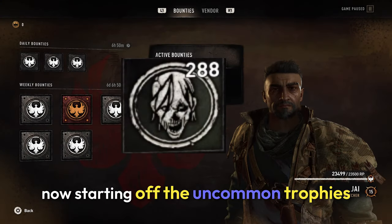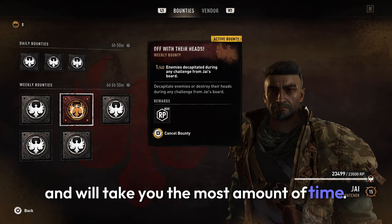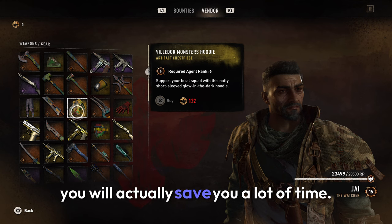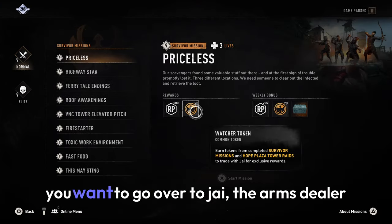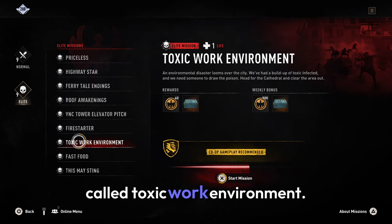Starting off with the uncommon trophies — these are actually a pain to get because you need a lot of them and it will take you the most amount of time. So this method I'm going to show you will save you a lot of time. To start, you want to go over to Jay, the arms dealer, and start up the elite mission called Toxic Work Environment.